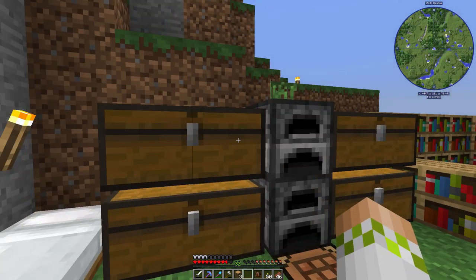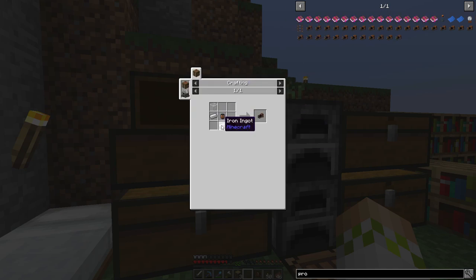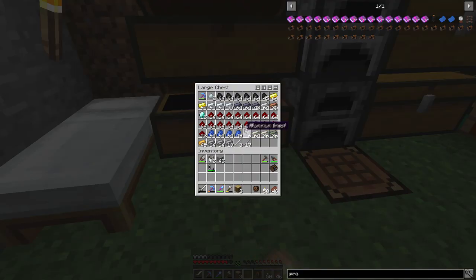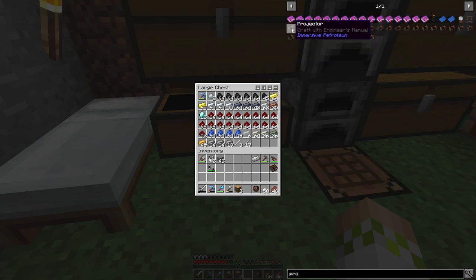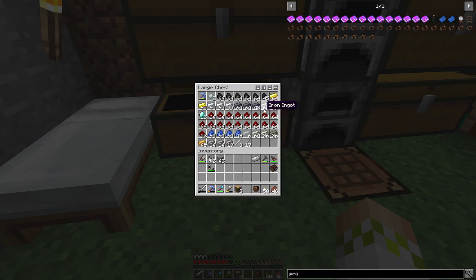So we're going to jump right into it. First we need to grab the stuff for making the projector. For this we need two iron ingots, some glass, some treated wood, and a lantern. Let's see if we actually have that stuff. We have the iron ingot, but we don't have any lanterns, so we need to go make some iron plates. We may need some glass, and we definitely have glowstone.